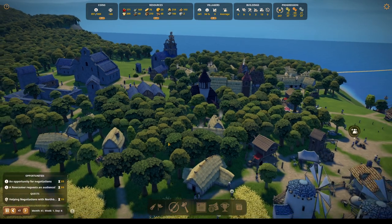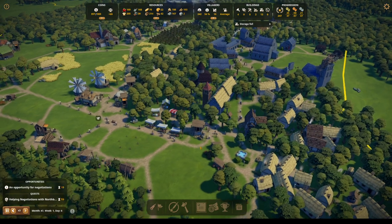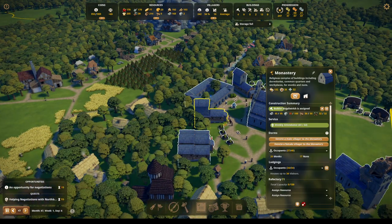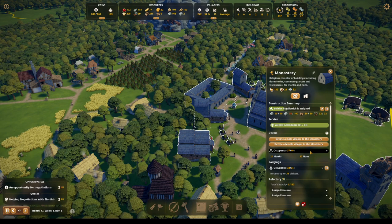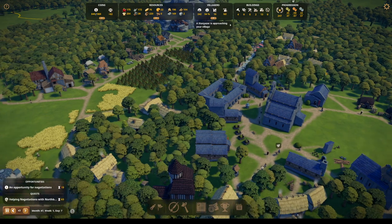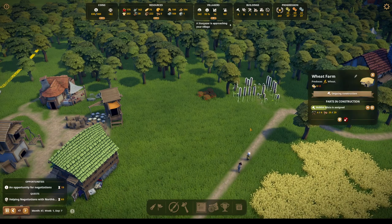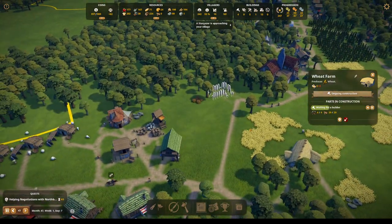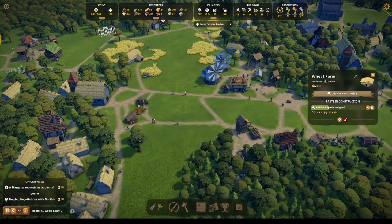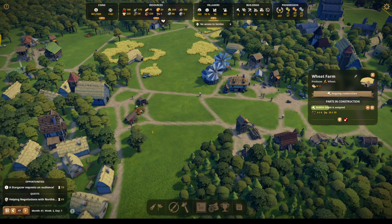Let's see if we got more nuns — always throw more nuns over here. Yes, we do. And we're at max capacity there. How's this going? Pretty good — got all the materials, we're just waiting for the builders to finish with the materials. Stargazer — bad weather is coming.